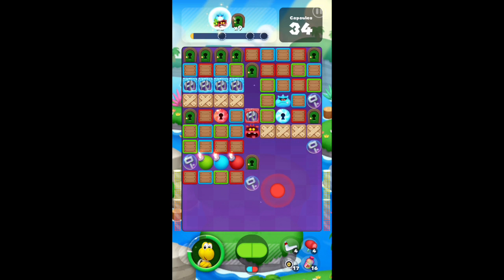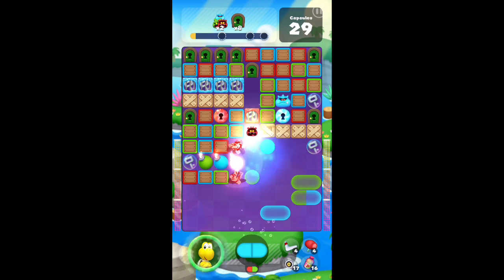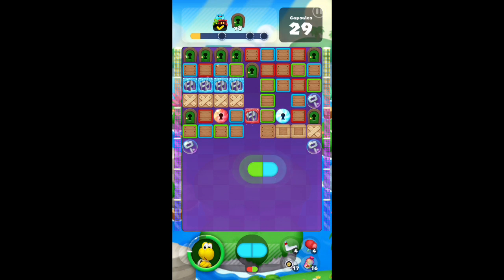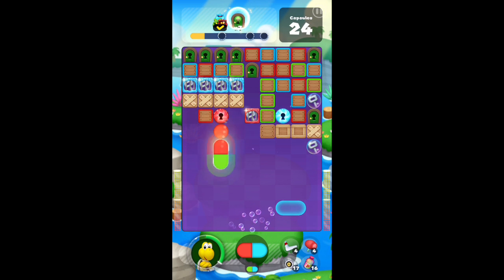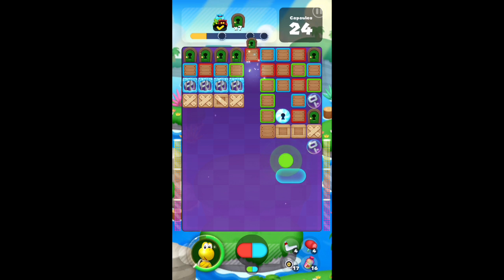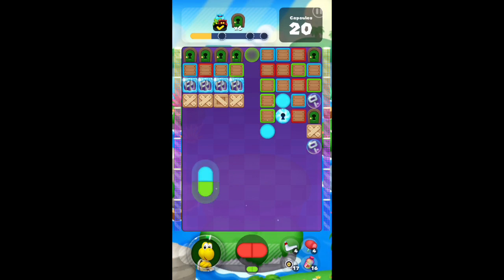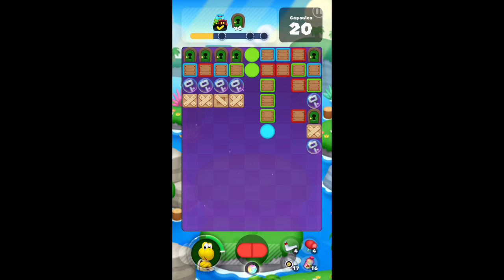Koopa Troopa does nothing to help — at least he clears out some viruses when he can't do anything else, unlike Lakitu who literally did nothing when there were no viruses left. Pay attention to the row of crates because that key on top needs to get to the door underneath, which means you have to get rid of the crate underneath it and the crate next to it, because the door is blocking your access at the bottom and the key is blocking the top. Clear the side first before you can gain access to that final crate.